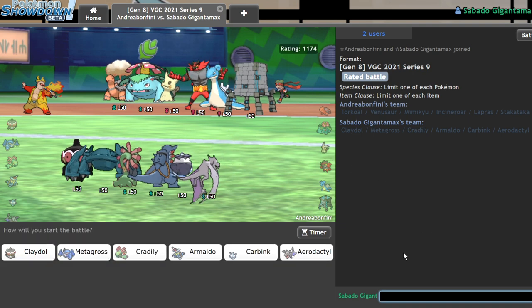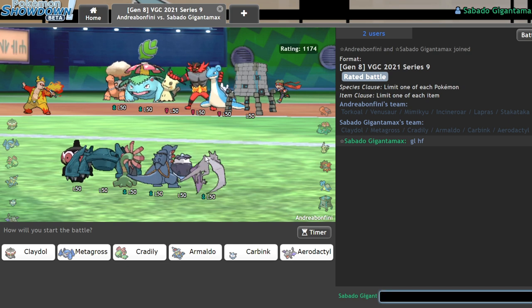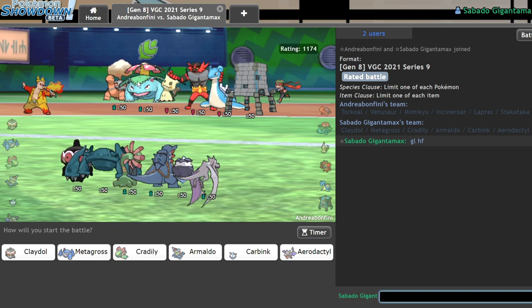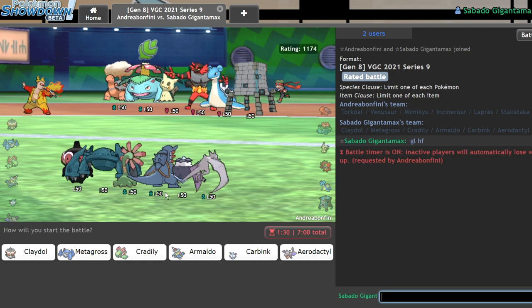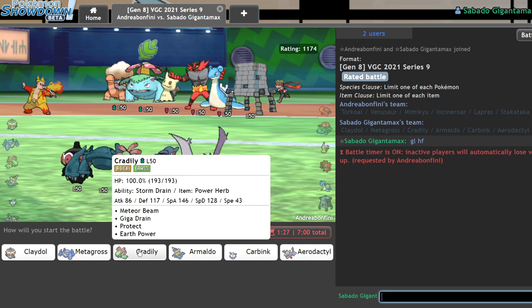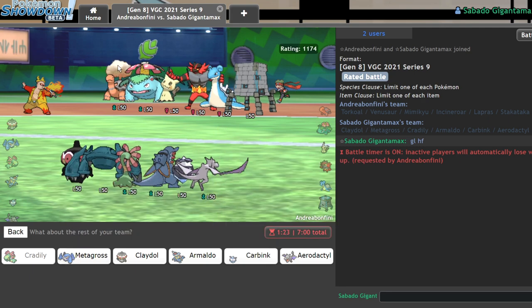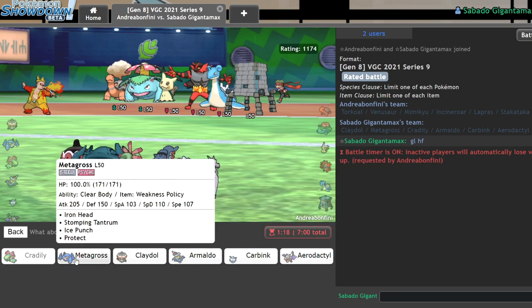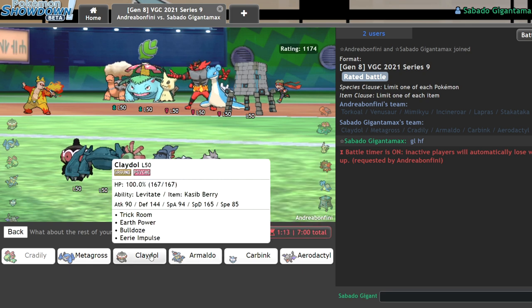Next match — a pretty interesting team with Venusaur, Coalossal, Lapras, and trick room as an option. None of those really have a Cradily answer — the closest is earth power or maybe max steel spike. I was considering safety goggles on Carbink originally, but Venusaur isn't as common as it used to be. I'll lead Claydol just in case they lead Venusaur — I can just double out into Metagross. Going Cradily and Claydol with Metagross and Carbink in back.